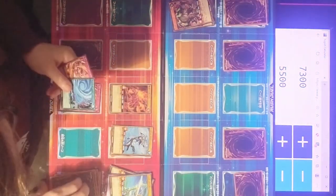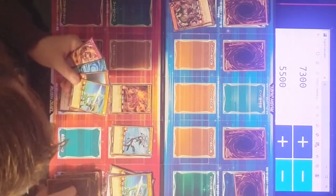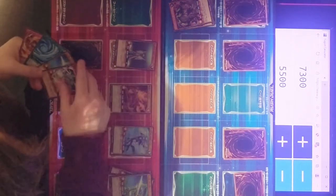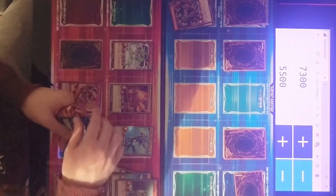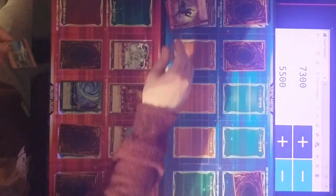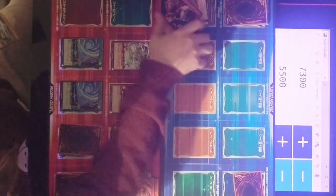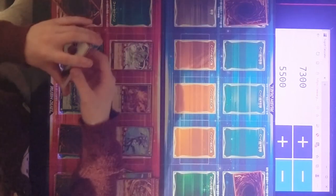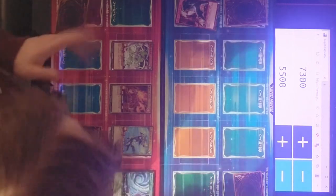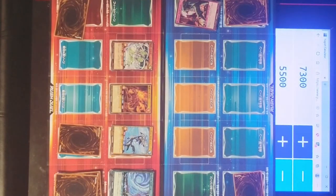This seems like a massively strange thing to do, playing by myself, but I'm in the middle of an epidemic so there's not much I can do. I'm going to summon Shaman, tribute Shaman, set a card, set a card, activate one of these destroying that, activating this destroying that. Don't know why I didn't activate that earlier — it's a problem with playing yourself, you always forget stuff. Oh well. Then we'll attack for 1700, 1600, and 1100.